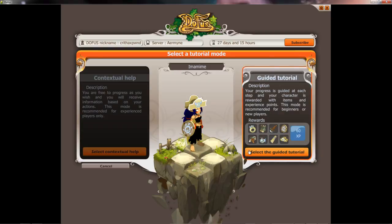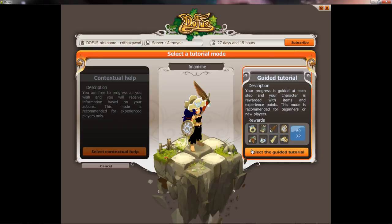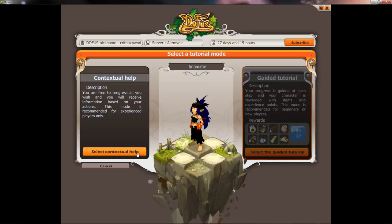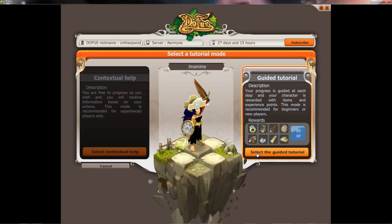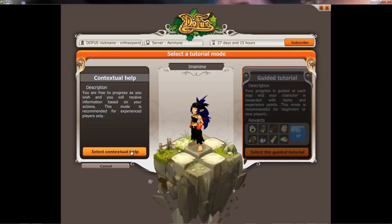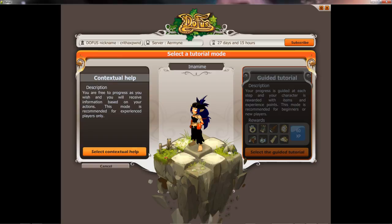There's a guided tutorial and a contextual help option. The guided tutorial is, you know, a tutorial. The other one — you don't get anything, you start off with nothing. I recommend the guided tutorial for beginners, because you start out at least with a new set of gear. The contextual option is for people who already have gear to give their characters — twinks, basically.